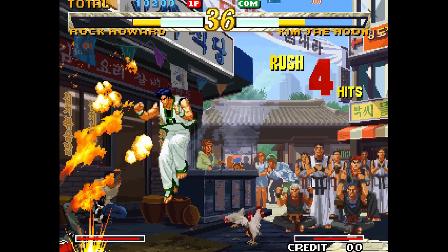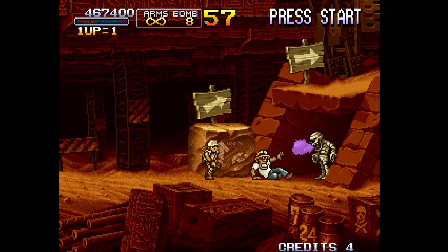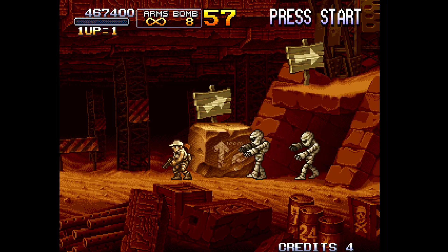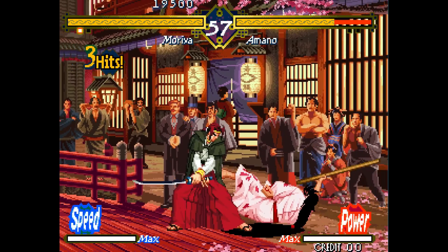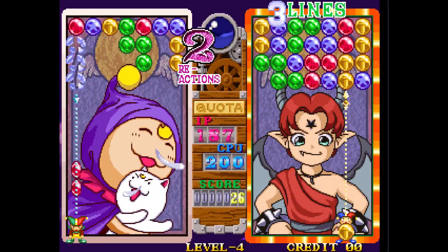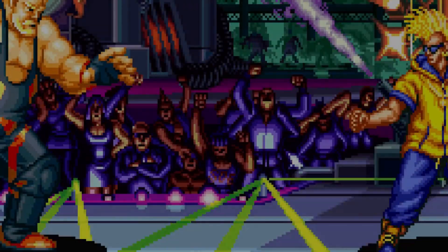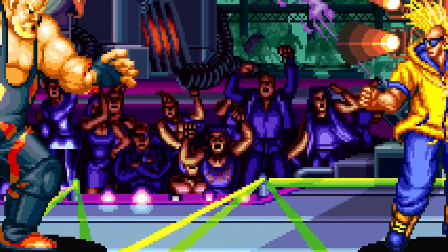Most animations in a game are done manually — the game's code runs and maintains them. Any animations that are more complex, or that the game needs precise control over, are done manually, and how a game does these varies from game to game. But these simpler automatic animations are done by the system itself; the game just needs to set them up properly, and every game would set them up in the same way.